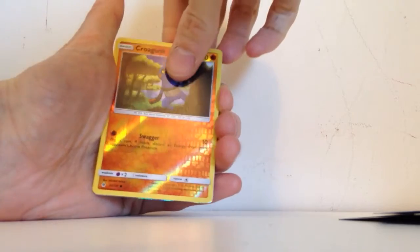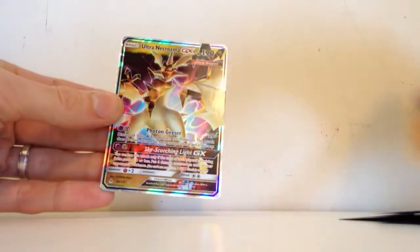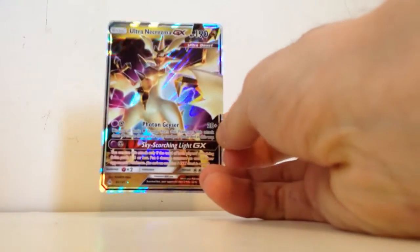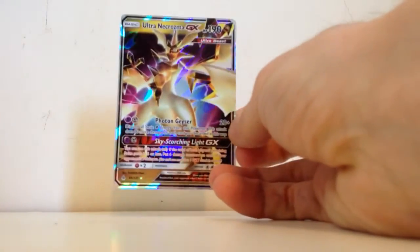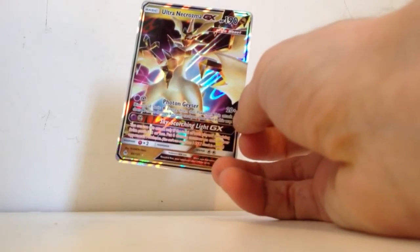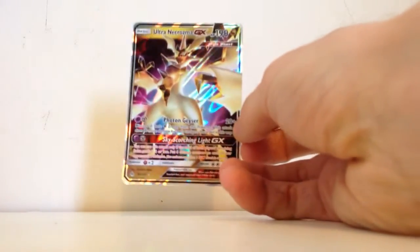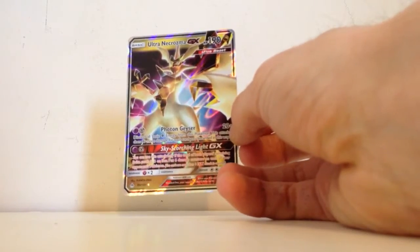I do think we have something here. It is an Ultra Necrozma GX — cannot complain about that! Can't beat that from just one pack; my very first pack of Forbidden Light and we get the mascot of the set, Ultra Necrozma GX.